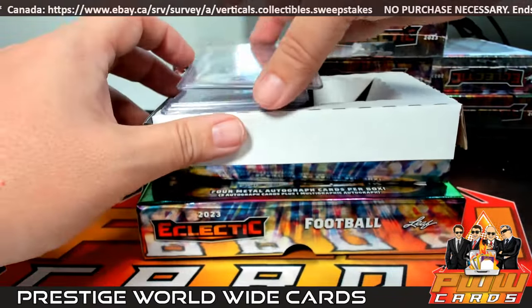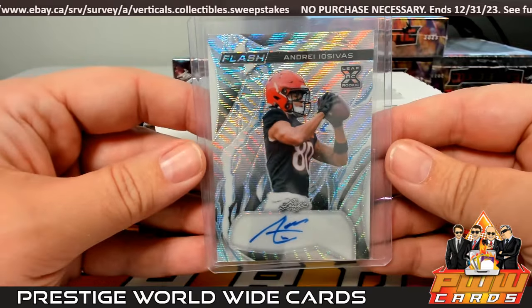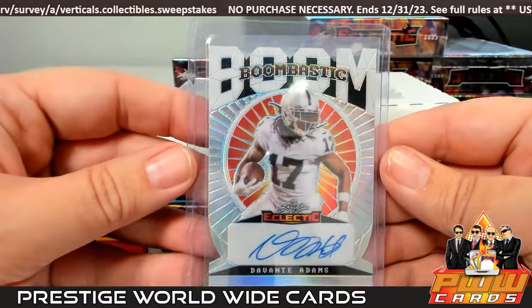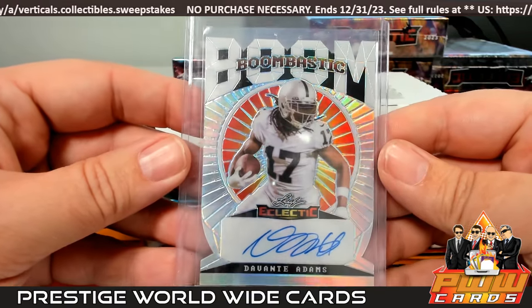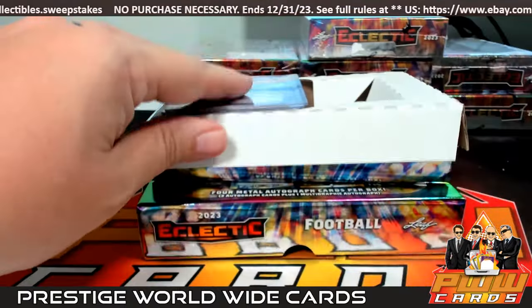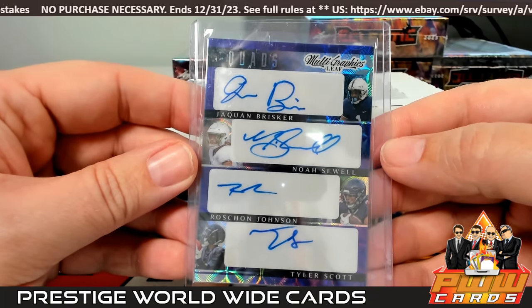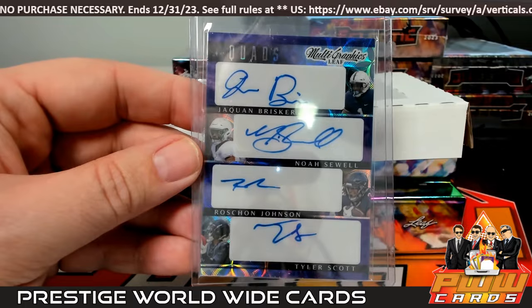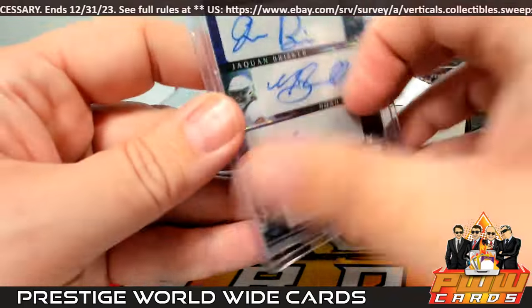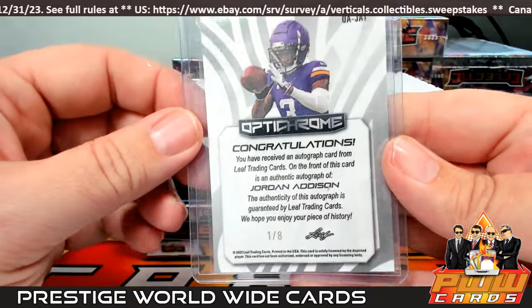First up we have Andre Iosivas going out to Cincinnati — Anthony, that's number three of five. Then Devontae Adams going out to the Raiders — Anthony Z, number two of ten. Then we have a quads: Jaquan Brisker, Noa Sewell, Roshan Johnson, and Tyler Scott — I believe those are all Bears. Chicago is Dion J — Dion, congrats. We finish off with a Jordan Addison Optichrome, number one of eight — Minnesota, Justin W.